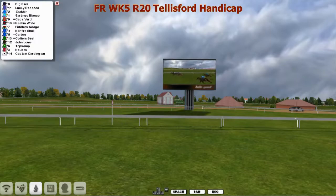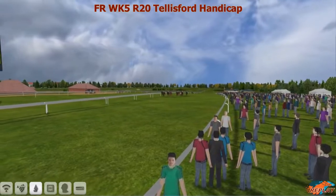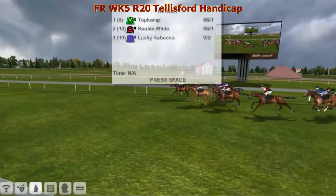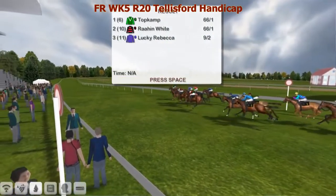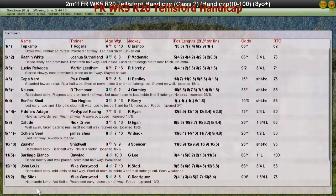Top Kump — perfectly right, struck at the right time to win. Comes home strongly on the inside and just puts his head down from Ryan White — both big outsiders. Lucky Rebecca a good finish in 3rd. Cape Verde 4th. Rogers picks up the winner here with Top Kump — big ride from Bishop, and it's a perfect ride.